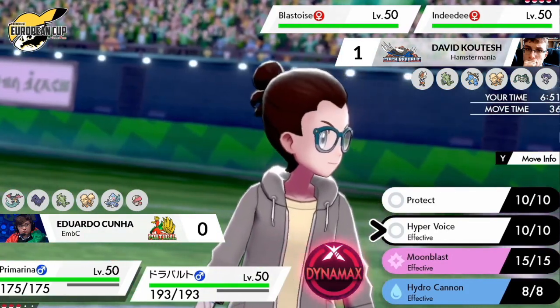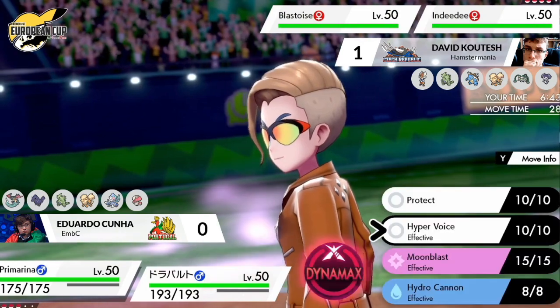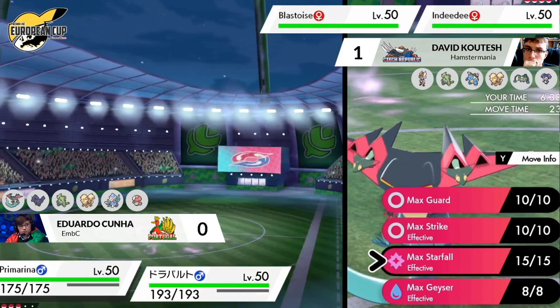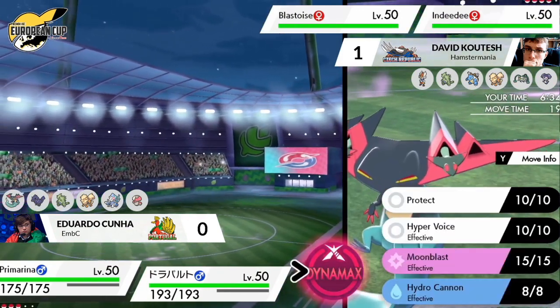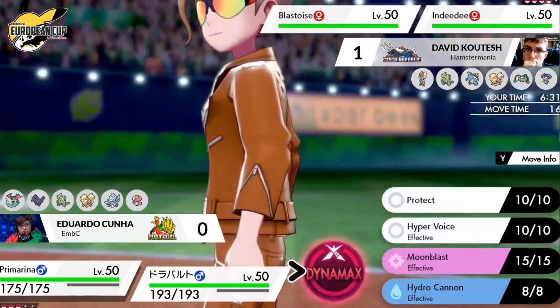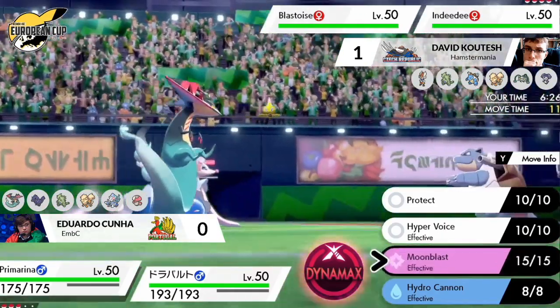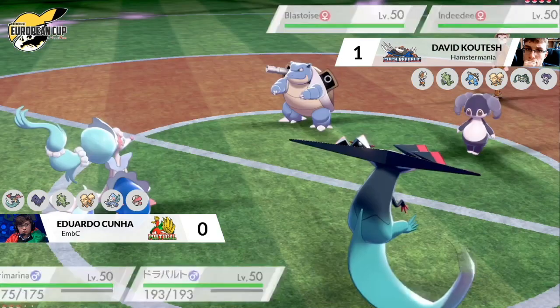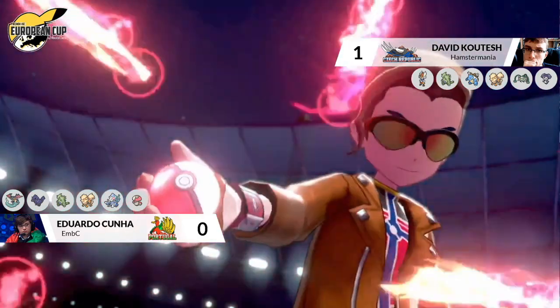This Blastoise is looking fantastic. The Iron Defense reduces physical attacks, but the Psychic Seed is going to make this Blastoise such a nightmare for Edu to take out — he doesn't have anything super effective against it. Indeedy will be able to redirect anything Dragapult wants to go for, allowing Blastoise to set up Iron Defense. Even if David doesn't want to go for Body Presses against a Ghost and Fairy type, Iron Defense still bulks him out if he goes for Gigantamax next turn.